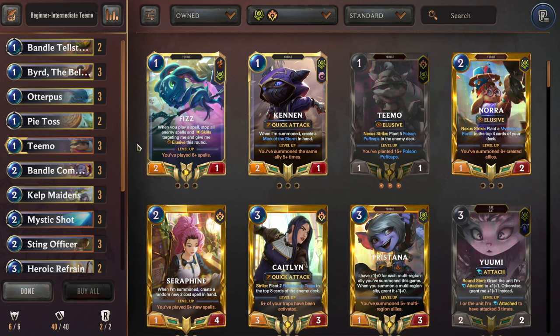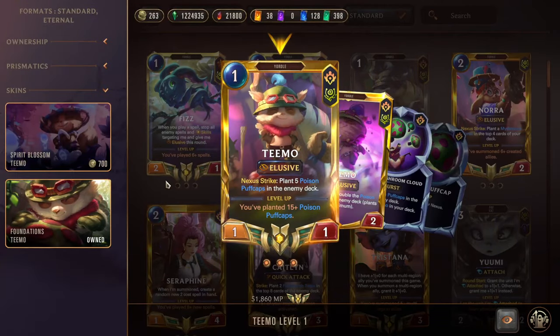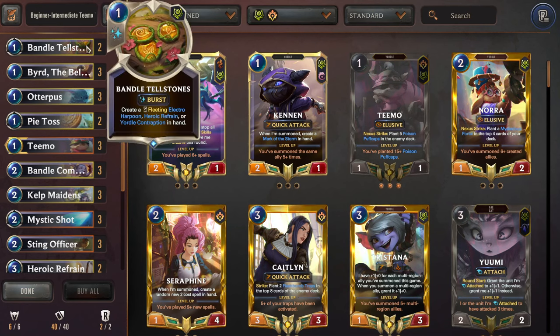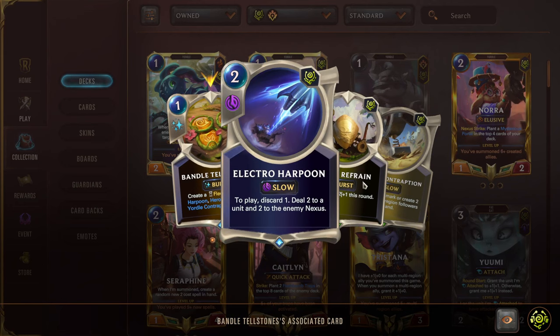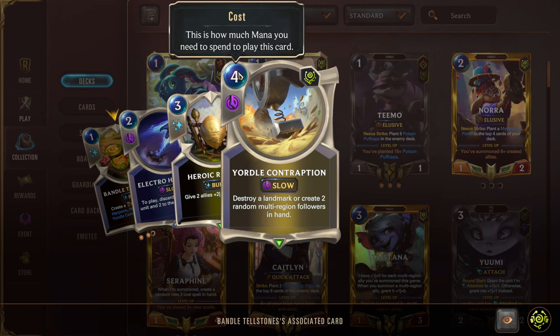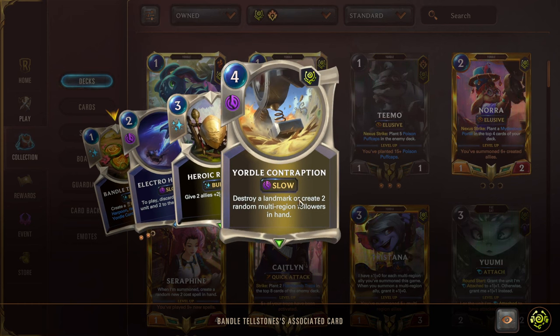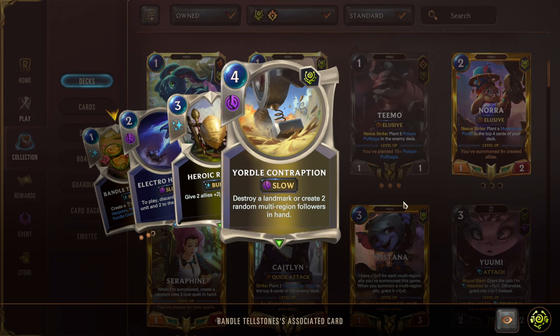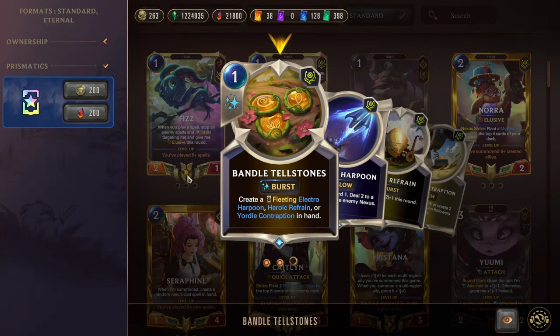This deck wants to play aggressive, swarm the board, and attack relentlessly — but we're not discarding. Instead we're setting up elusive units that are hard to block and attacking over and over, making it really hard for the opponent to come up with counterplay. Starting us off, we have Bandle Tellstones — this can be direct damage to the enemy face, or it can be Heroic Refrain which is a +2/+1 boost. Really good for protection and direct damage. We stick this on our elusives and punch even harder. We're also running an Explorer, so that handles landmarks better.